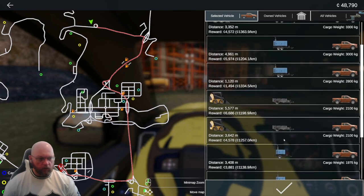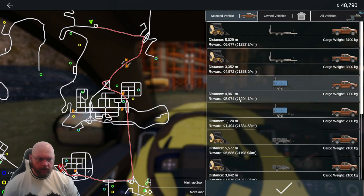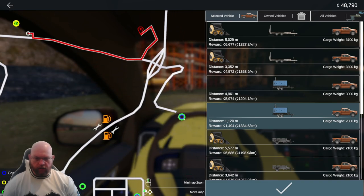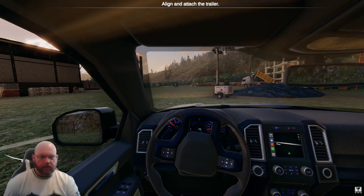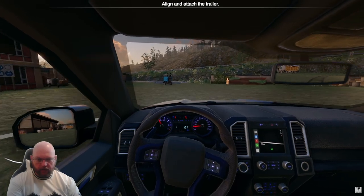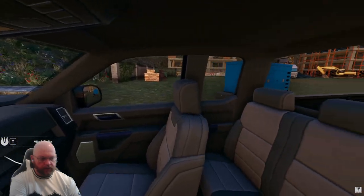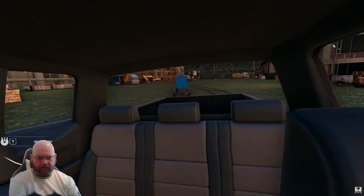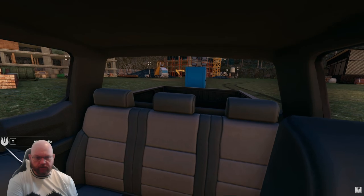We're going to go with a slightly bigger job. It's not a lot of money but it's not going far, and then we can head in and see what we can get — a small jobby to get us going. We might be able to fit three jobs in since it's such a short one. There's going to be a risk of speeding in this because it's going to want to go a lot faster than the rigid and the dropside.